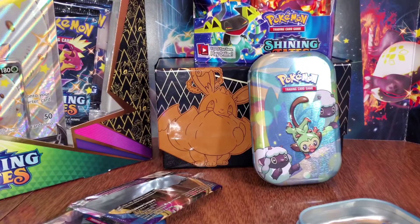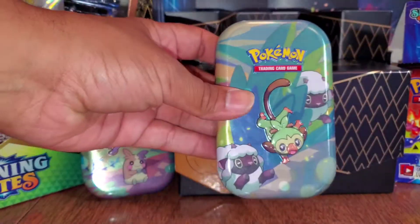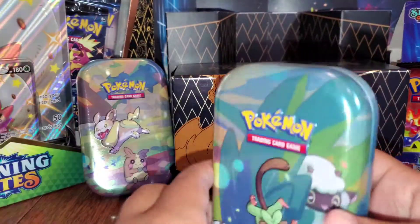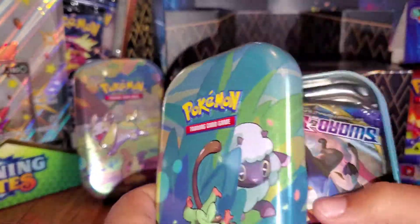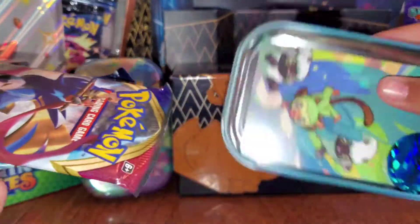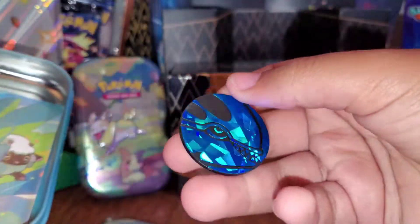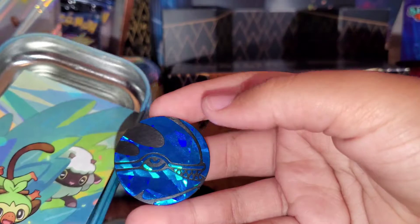Alright, that was the first tin. Mia will have the second tin. Alright guys, we're back and this is Mia's tin. Go ahead, Mia. Wow, I like this tin. It's a Togekiss one. That's pretty nice. Sword and Shield and Evolutions.